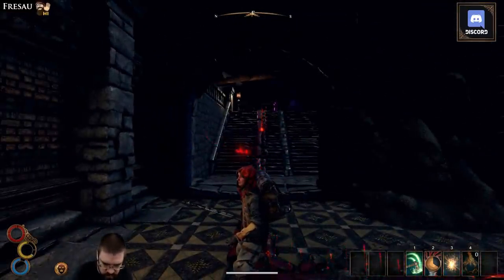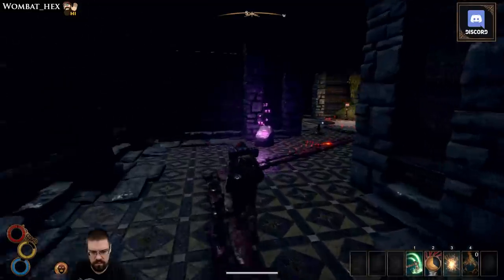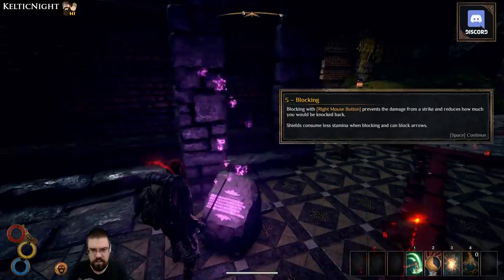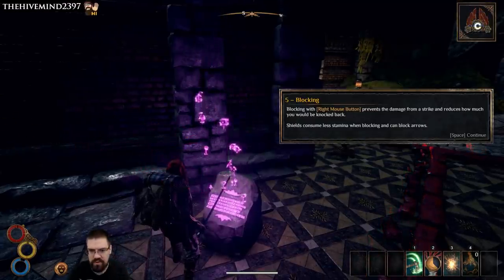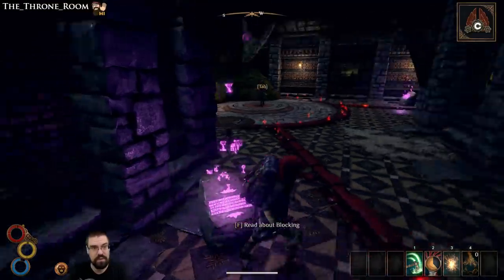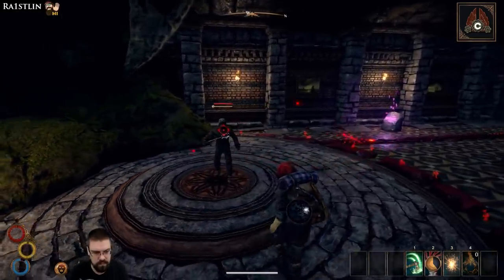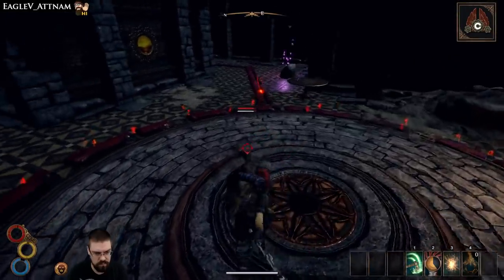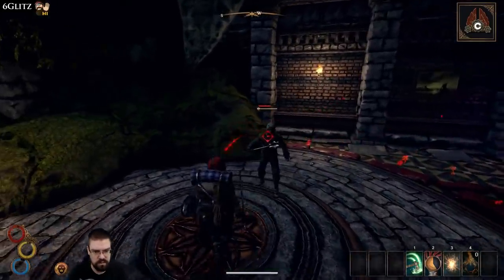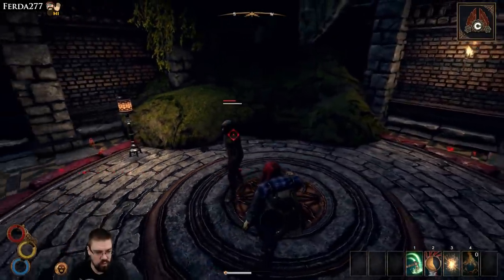It's really quiet — there is some music, some ambience, but it is really quiet. Do I have a different weapon? No. Block with right mouse button: prevents damage from a strike and reduces knockback. Shields consume less stamina when blocking and can block arrows. Oh — I only lose stamina from blocking, not health. Cool.